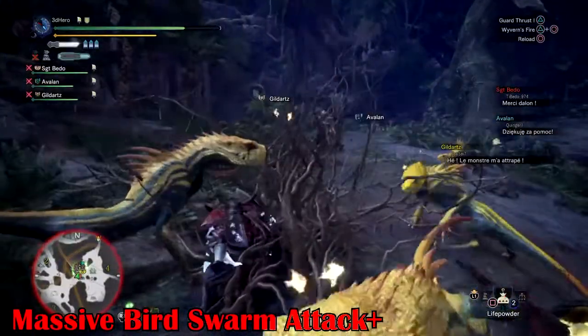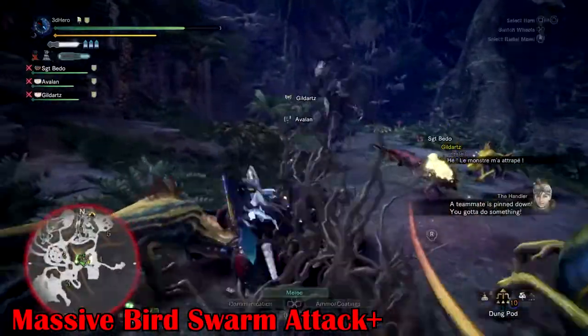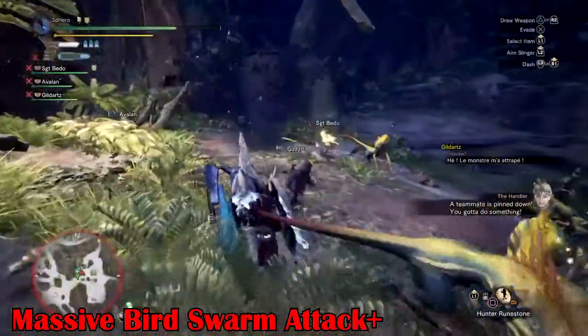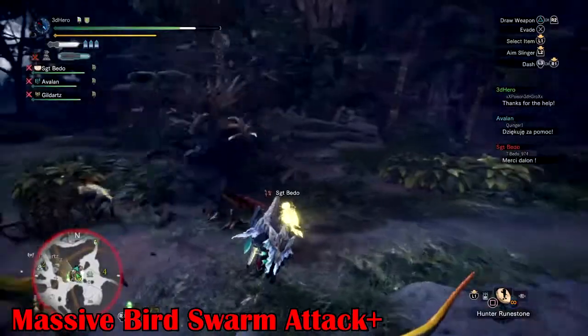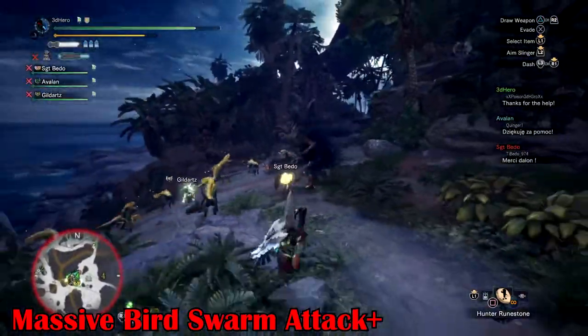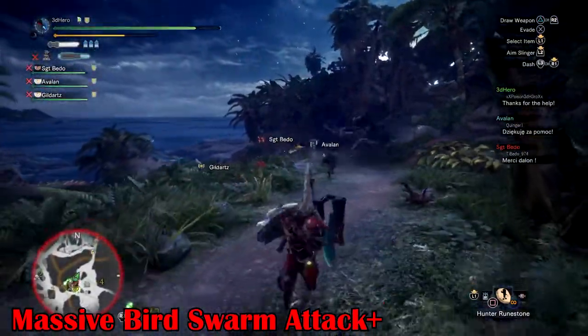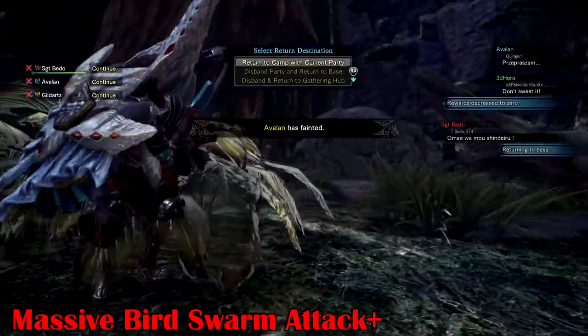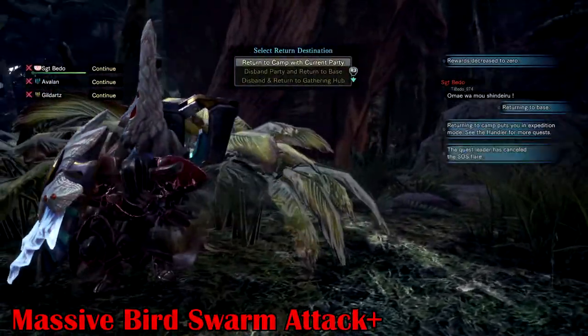Massive Bird Swarm Attack: lastly, this move has the Ancient Leshen charging from the third or fourth area — the most common areas where he does it — and launching a big bird swarm towards everyone, instantly killing anyone caught in its path. It can be stopped with a flashpod, so be prepared to have one ready when he is about to launch this move.